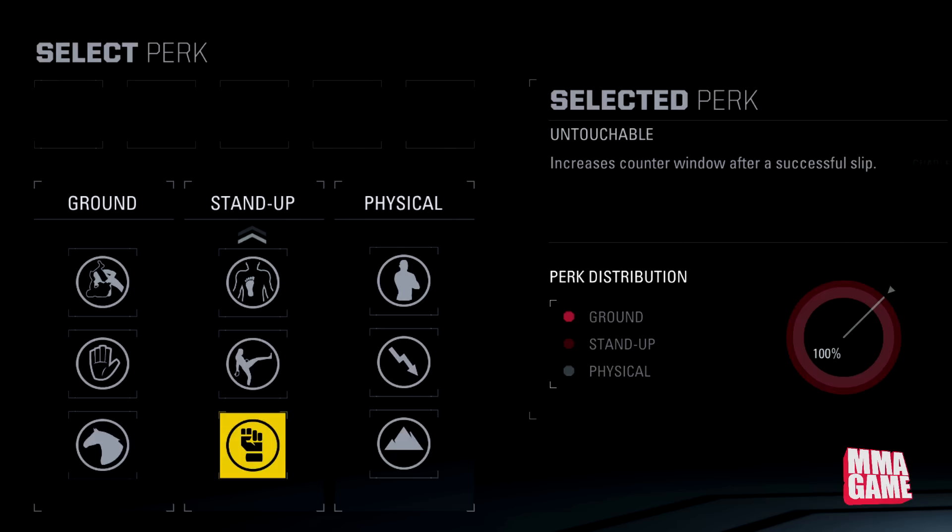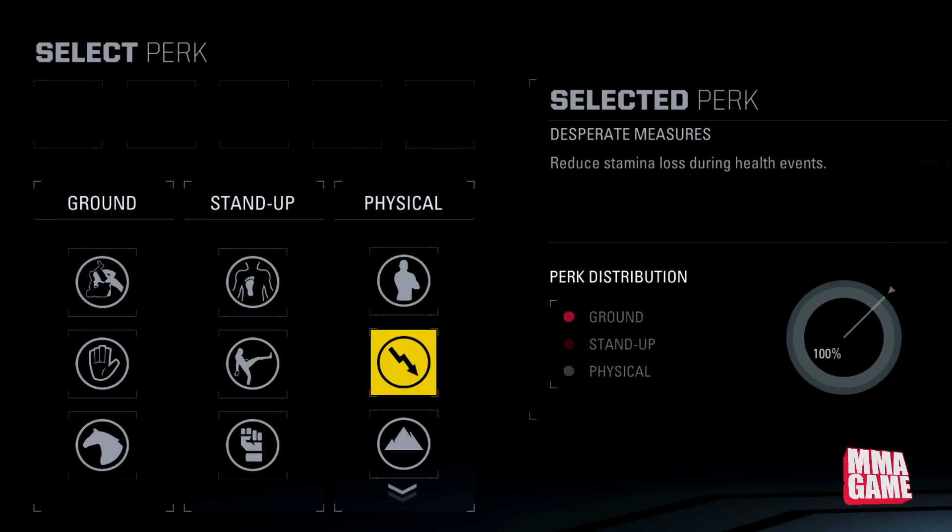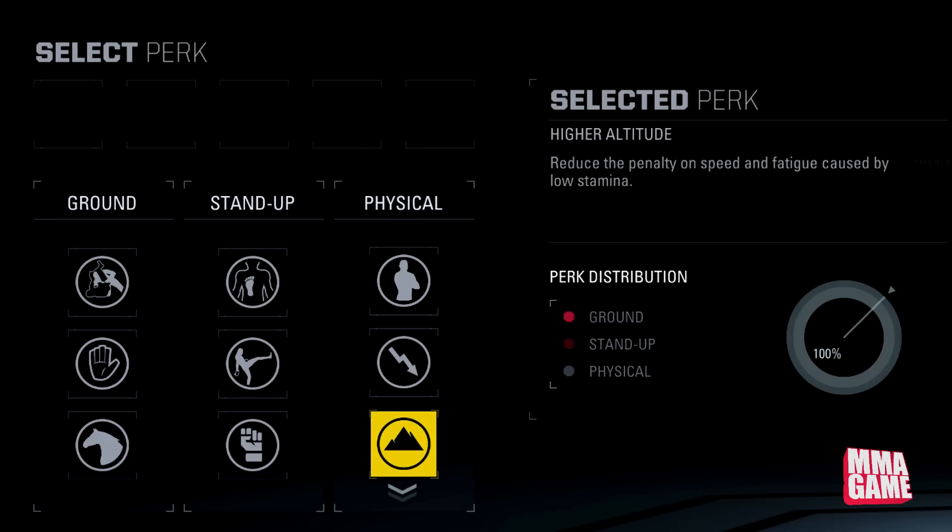Now moving into the physical perks. First up, Carved of Wood — reduces duration of health events in general, so you recover a little bit faster. Next up, Desperate Measures — reduces stamina loss during health events. That should definitely be beneficial for surviving.